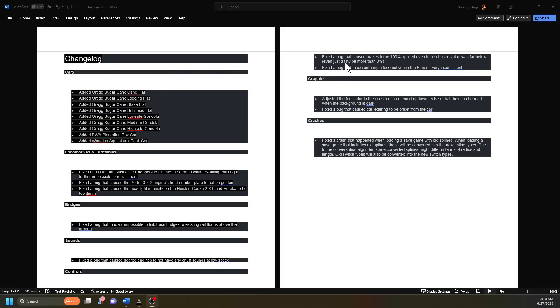Fixed a bug that caused brakes to be 100% applied even if the chosen value was far below zero - just a tiny bit more than zero. That was aggravating and annoying. Every time I would put just one percent brake on an engine it would stop dead, even if it had 100% regulator. It just drove me nuts.